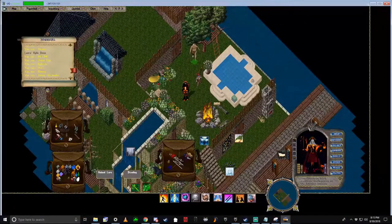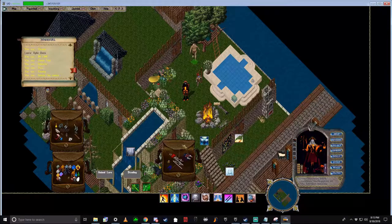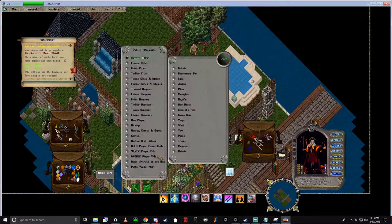Hello UO Evolution players and welcome to another guide. In this guide, we will be going over the quest, The Old Fisherman. This quest's reward consists of an ancient fishing pole which is able to give fishing between 15-60 skill points when equipped. We will be doing this quest in the fastest fashion possible.